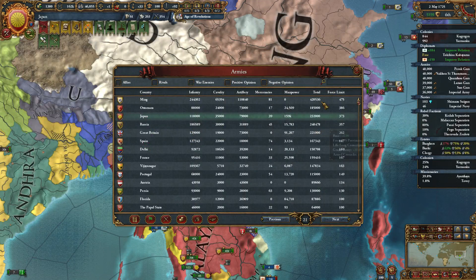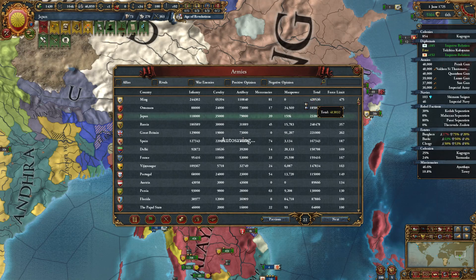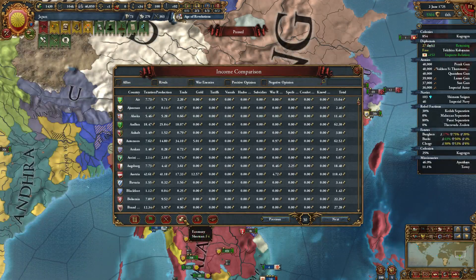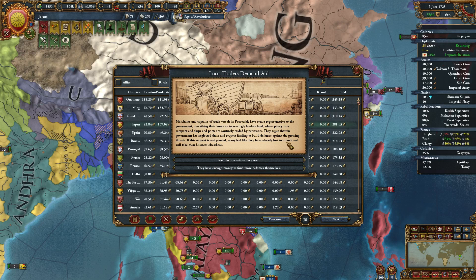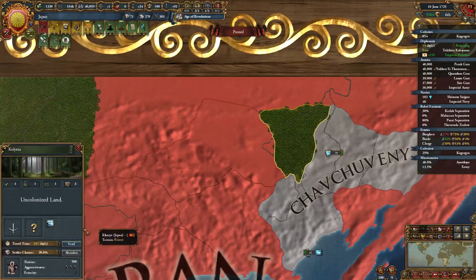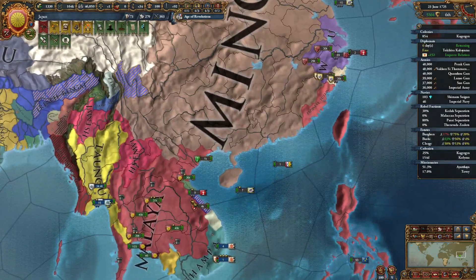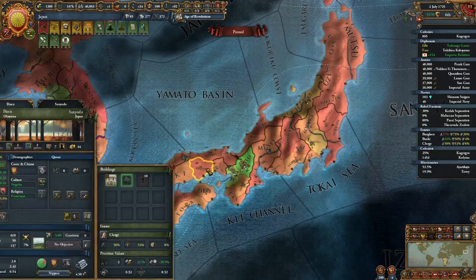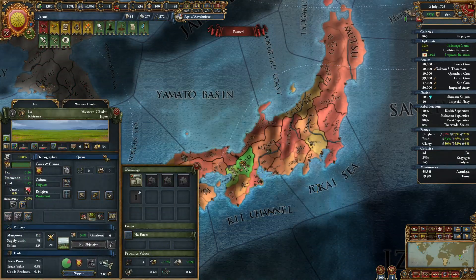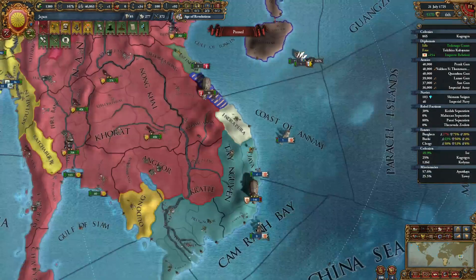It really comes down to what is their force limit. If this gets low we will definitely try to attack them — the key is finances. I have a lot of production — 300-some-odd gold there. Let's find a low development province and stick this on them to develop it. 50% chance of growing one development a year — I guess it's worth it. Pay off a loan.